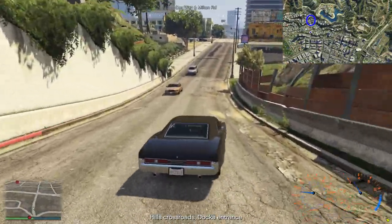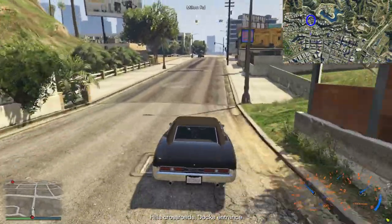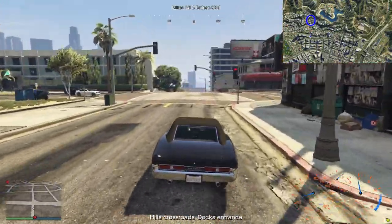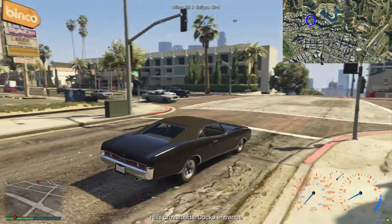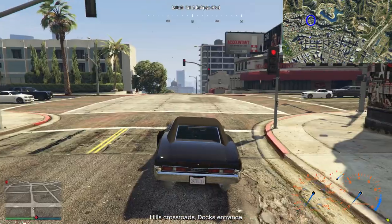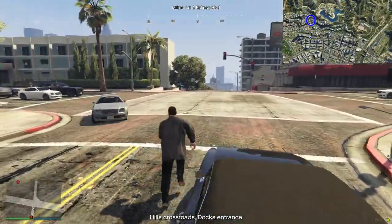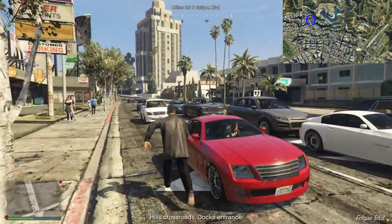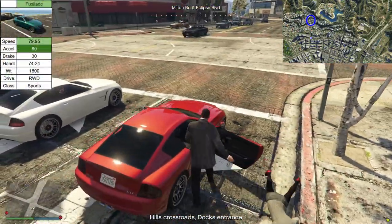I should have stolen that car because it would be a good one to get all the way down to the docks in. Let's see if we can sneak down there. Are there any hunters around? I think it's safe. I'm going to run over and grab one of those Fusillades. That Fusillade would've been ideal - let's take the red one. Red's a lovely colour, lovely and subtle.